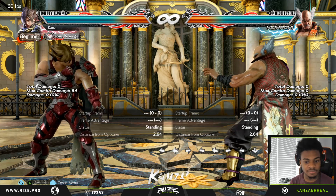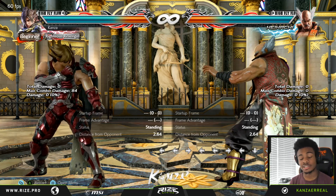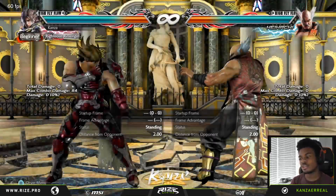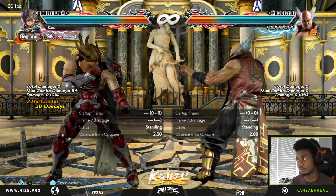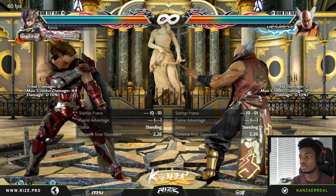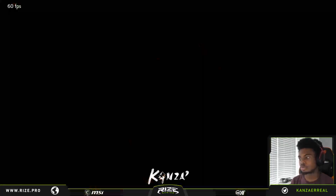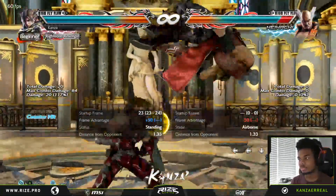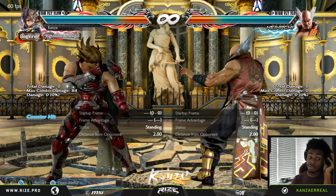The final change is while rising 2,1: the last hit on counter-hit is now a launcher, which I also showed in the video. So he's got that now as well. That's it for all the changes Lars got in this patch.